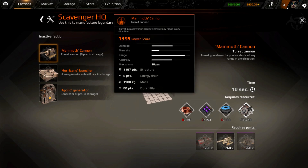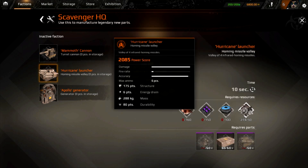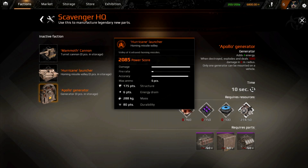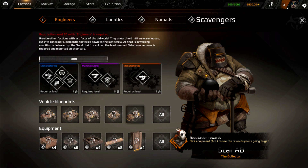The Mammoth Cannon is a turret gun that allows for precise shots — power score of 1395, impressive damage. Missiles seem to have the highest damage. Then there are Hurricane Launchers — power score 2085, damage at max fire rate is actually not great but the speed of the projectiles is the key feature, energy drain of 6. The Apollo Generator adds 4 energy to your vehicle, and when destroyed it explodes dealing 1000 damage in 8 meters — only one can be mounted, power score of 520.